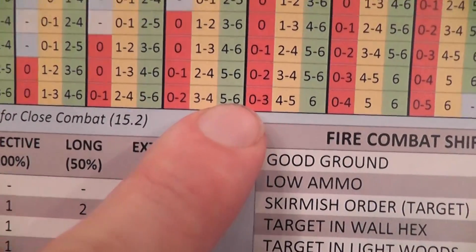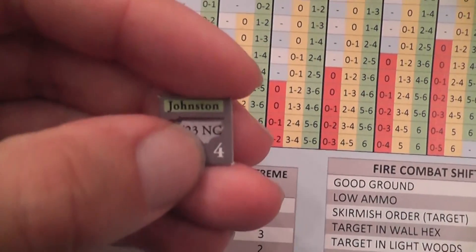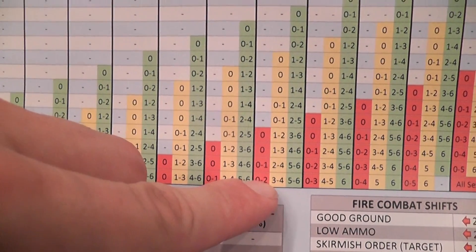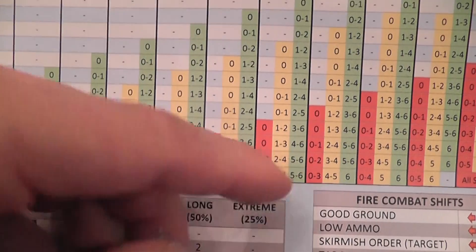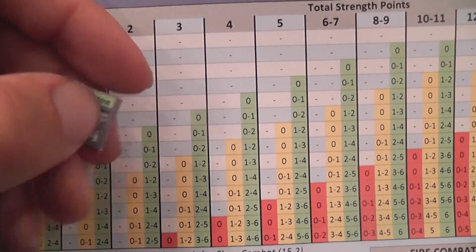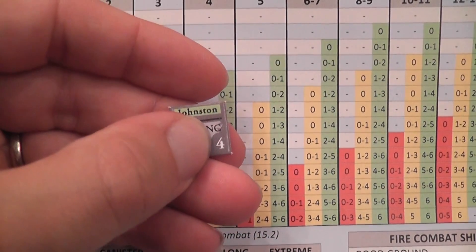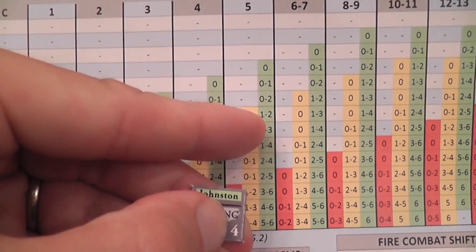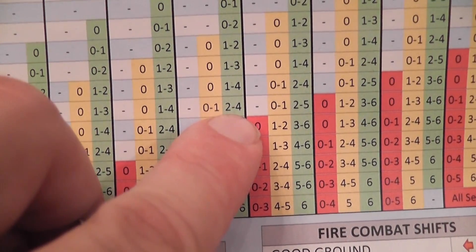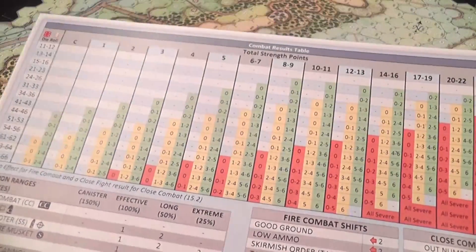You cross-reference the column with the result you had. Suppose we're firing with eight strength points — this is the result. It means that if the cohesion rating of the unit I'm firing at is within that range, that unit will need to take a cohesion test. The color of the band within which the unit's rating falls indicates the type: green is routine, yellow is tough, red is severe. So if the result shows a dash, zero, one, three — that's a miss against a unit whose cohesion rating is not found there. If the result is this one, my unit with a cohesion rating of four will take a routine test. If the result is this other one, my unit with four will take a severe cohesion test.